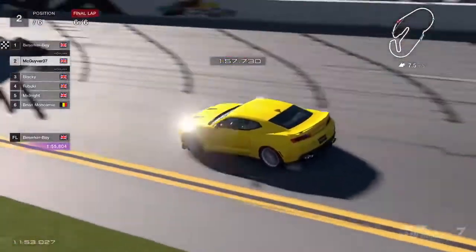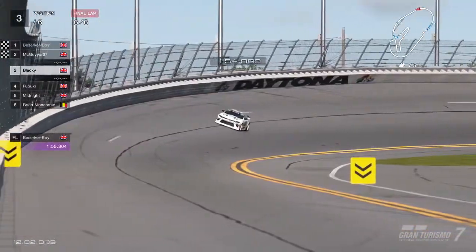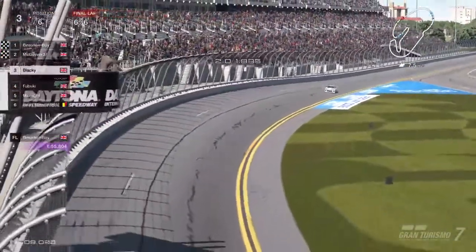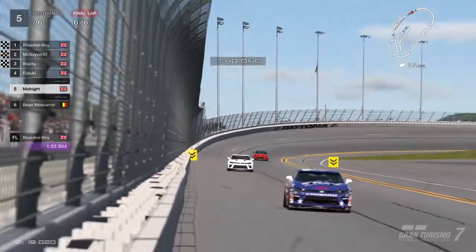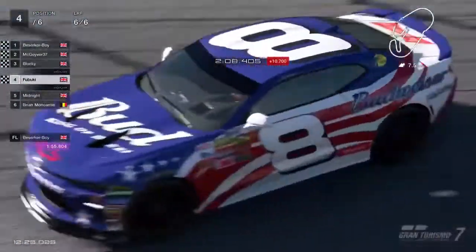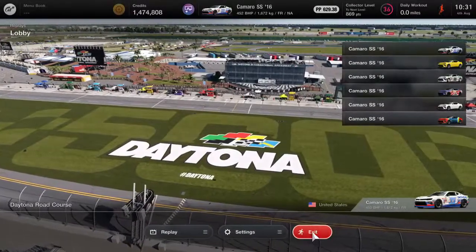Fabuki goes sideways and backwards into the wall — that's yellow flags out. Aaron catches up to Fabuki tiptoeing around the inside. Berserker Boy puts in the fastest lap of the race — 155.8. The crowd rising to their feet as Berserker comes around the last of the bank curves, past the checkered flag to take the win. MacGyver couldn't quite catch up — finishing in second. Blacky in third. Fabuki finishes in fourth, Aaron in fifth, Brian in sixth. That's the infield — one more race to do.